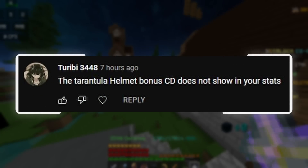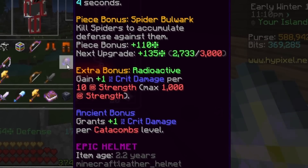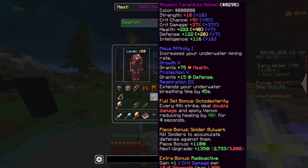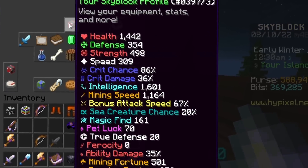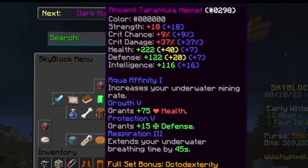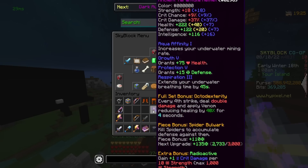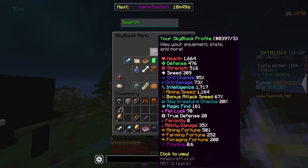The Tarantula Helmet bonus crit damage does not show in your stats. This one is quite simple. If you look at the ability of the Tarantula Helmet called Radioactive, it says gain 1 crit damage per 10 strength. What I'm guessing is that the guy says it doesn't appear on your stats when you look at them. If we look at our stats, our crit damage right now is 36%. If we look at the normal stats on the Tarantula Helmet, it says we're going to get 37% crit damage, meaning when we put it on we should get 73. However, the ability also exists, so we should get a little bit more crit damage because of it. When I hover over, it looks like we didn't get something over 73, meaning that the actual bonus did not apply.